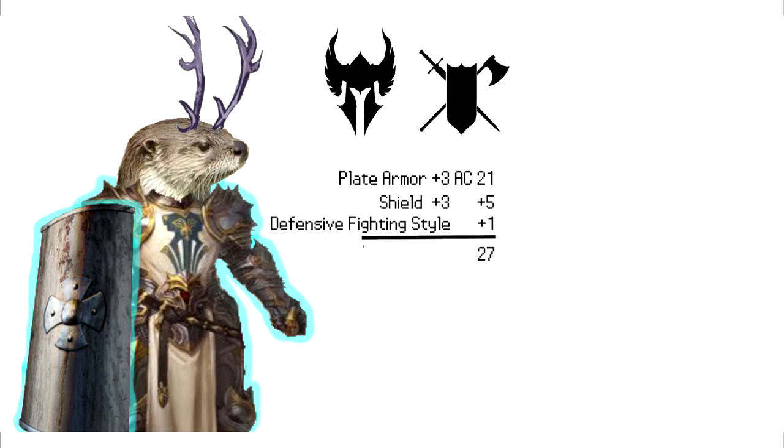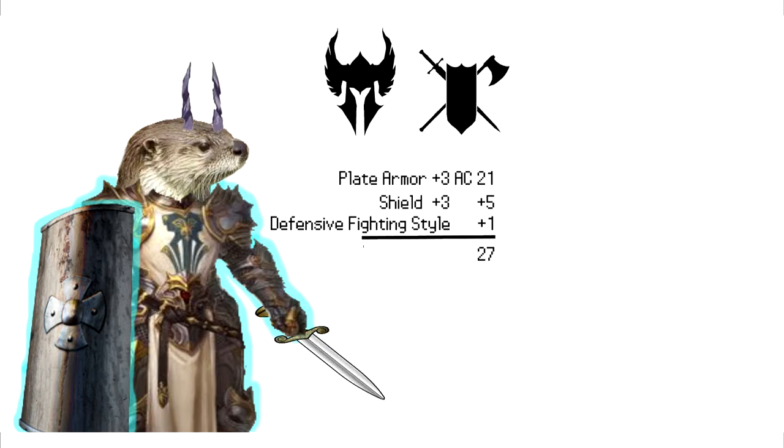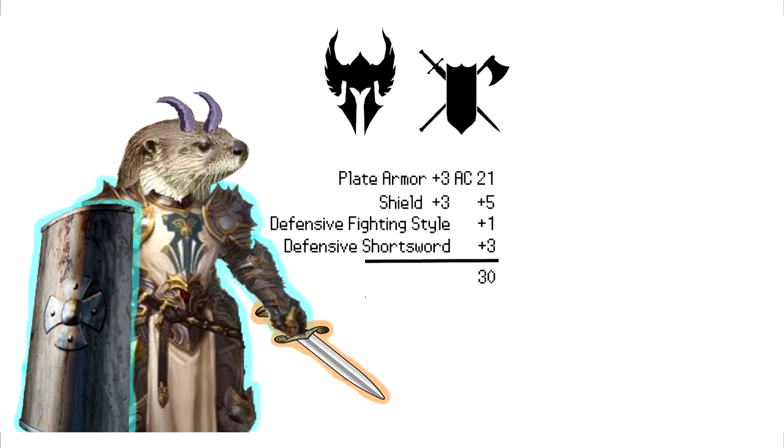Now we give our little otterling a short sword — but not some random short sword, a magic one: the legendary Defensive Short Sword. This short sword allows us to use its plus three — which this time it doesn't carry in its name — to our AC instead of, as usually, just to our hit rolls or damage rolls. Now we're up to 30. As a reminder, someone needs to at least roll a 30 on a 20-sided die — okay, with modifiers — but it still sounds impressive, to hit us.